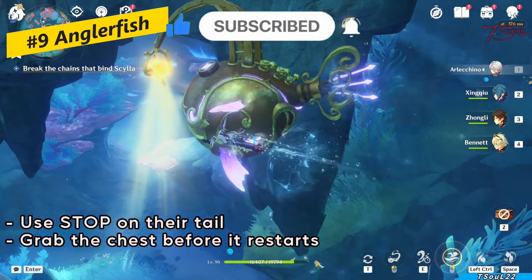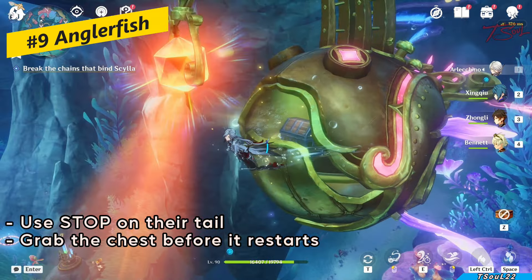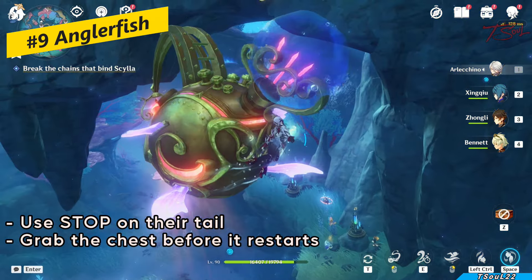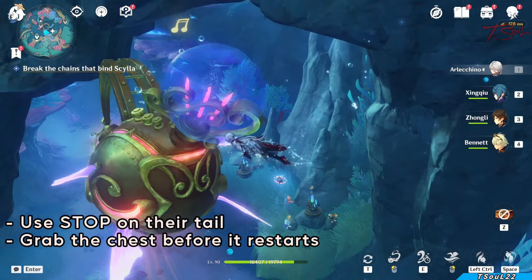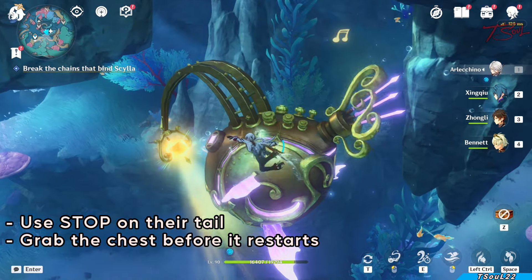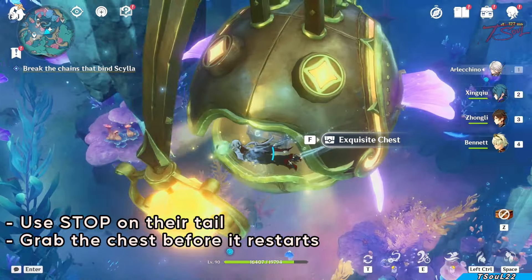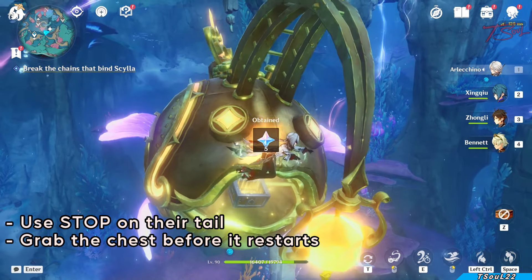The final one deals with these robot anglerfish. If you go in front of it, it'll be alerted and turn red. What we need to do is go behind it and use the stop ability on their tail. But when it's alerted, it'll have a shield, so wait until it's no longer angry, then use the stop ability to freeze it and have it open its mouth to get the goodie inside.